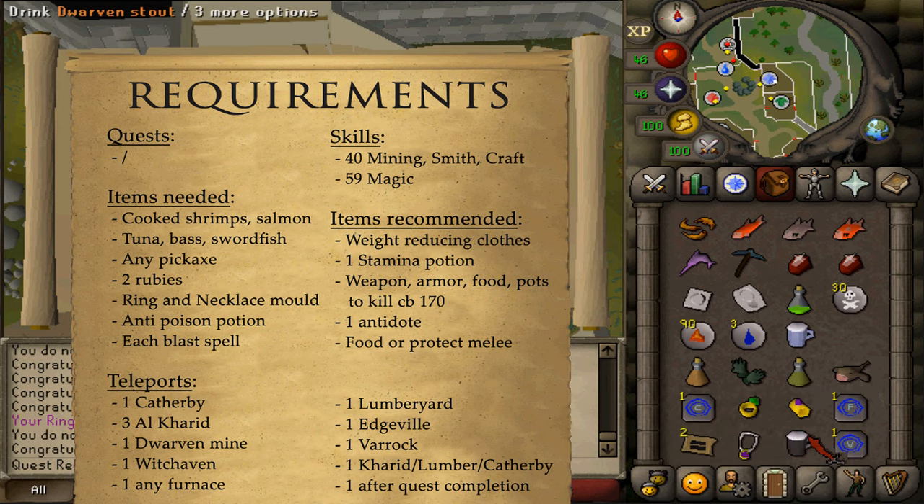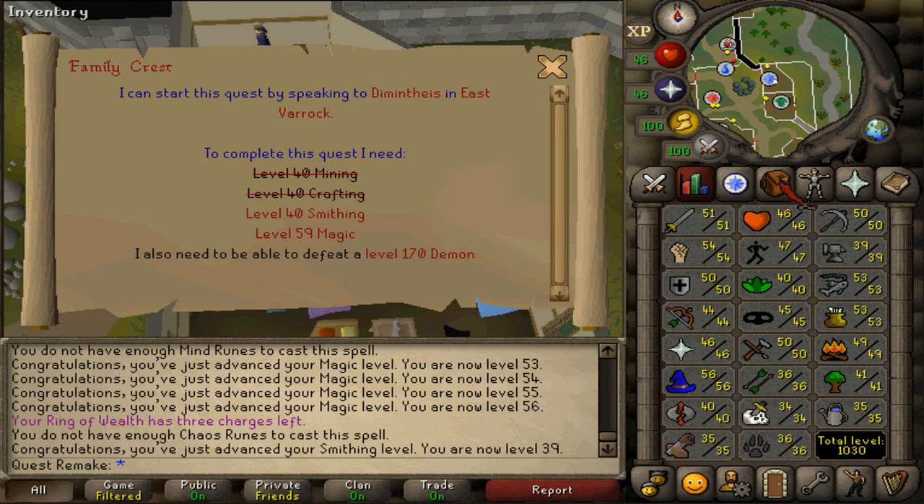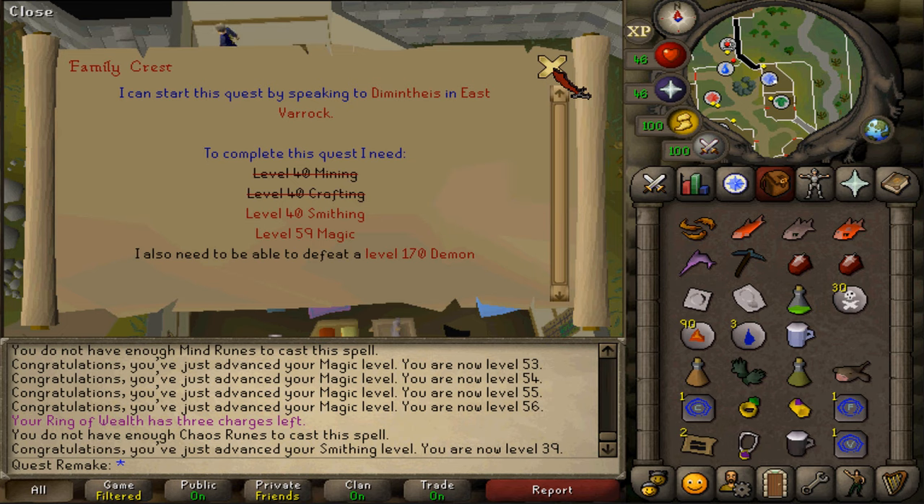Then 1 extra teleport to either the Al Kharid mine, Lumberyard or Catherby if you would wish to own Goldsmith, Chaos or Cooking Gauntlets respectively after the quest is completed. And then also 1 teleport after the quest is completed. Lastly, because I don't have 2 out of 4 skilling requirements, I will be bringing along 2 ales to boost my stats to those stat requirements.